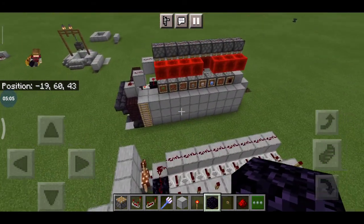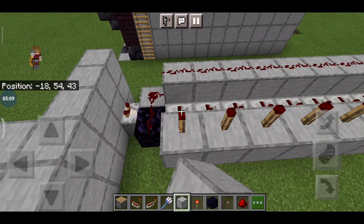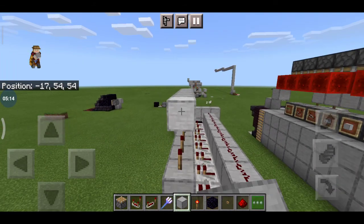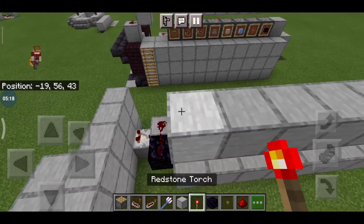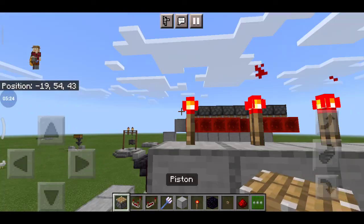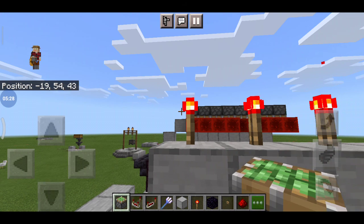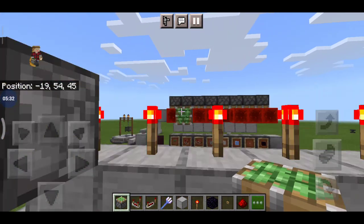What you need to do is place the block on this redstone torch. Use sticky pistons — not normal pistons. This is a little bit expensive build, but when you build it, the server will be proud of you.